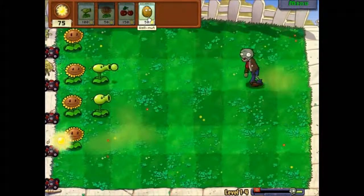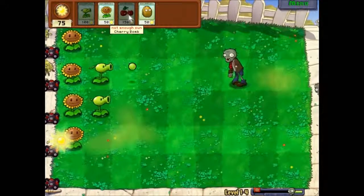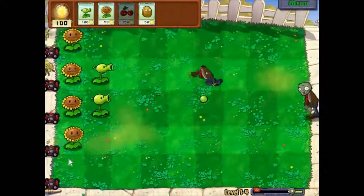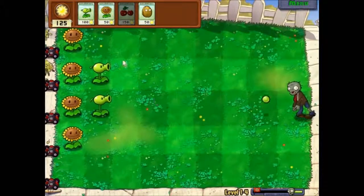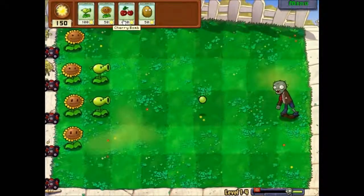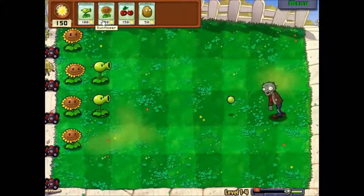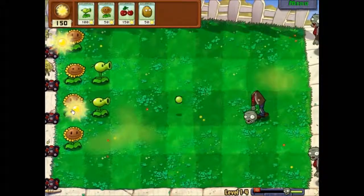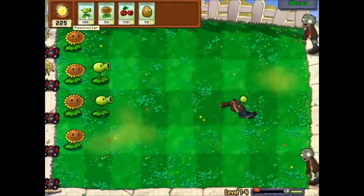Awww, walnut! Cherry bombs are very useful, especially when you have got a horde of zombies coming. What they do is they explode in the middle, or wherever you place them, and they take out quite a few. Come on, make your head fall off. There we go.